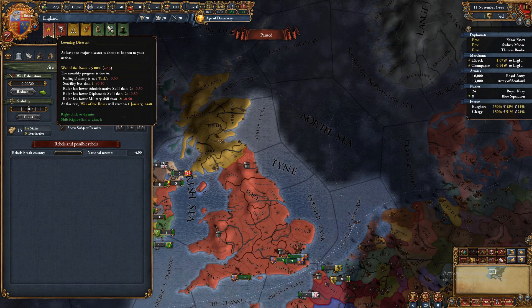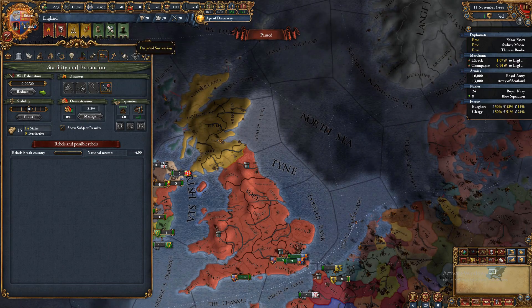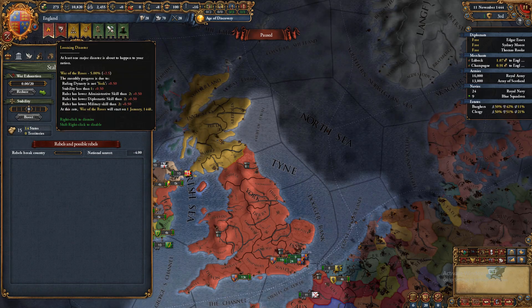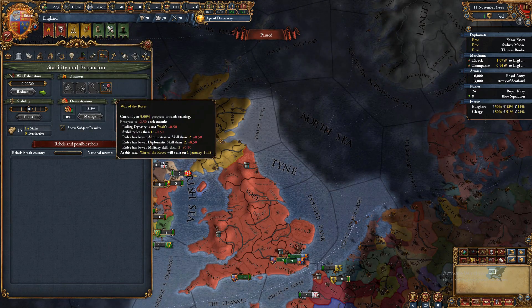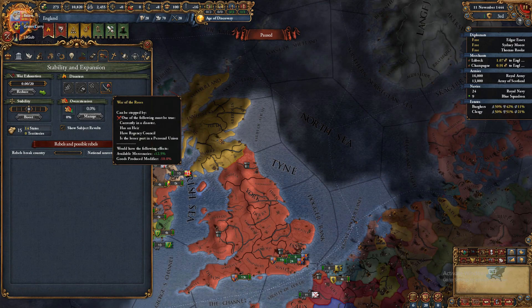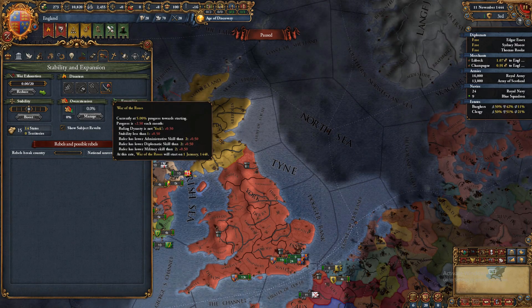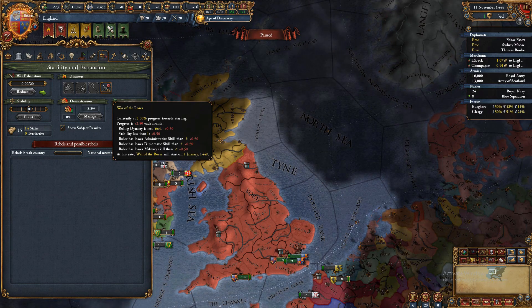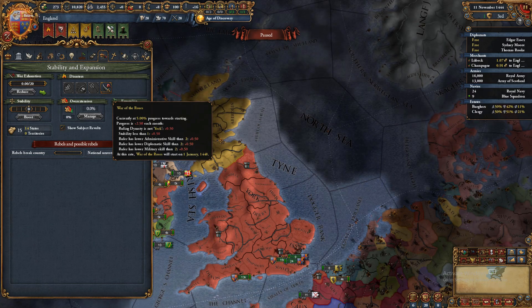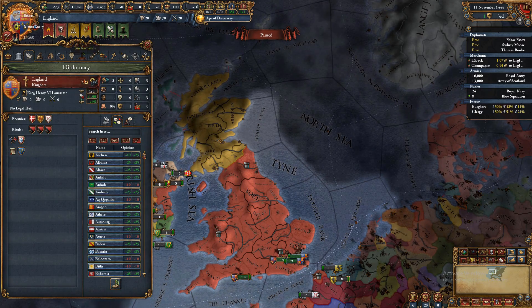Now we get to the notification icons. If it's red it's urgent, yellow is not as urgent, and green means you'll survive. Right now as England we have a looming disaster — we can hover over it to see what would stop or slow it down. The War of Roses is a very standard event for England; odds are it'll happen but we can take steps to prevent it.